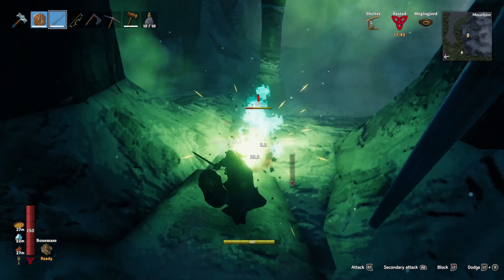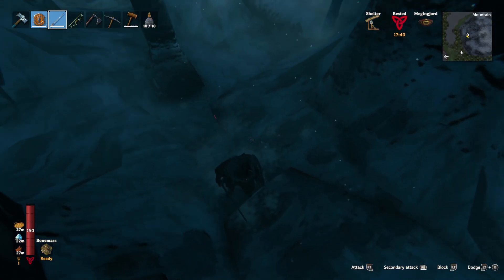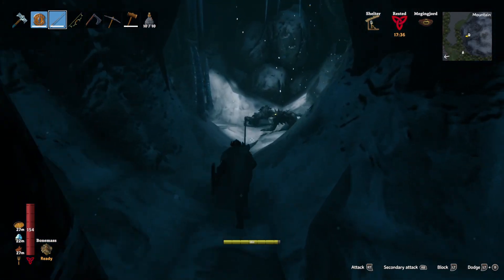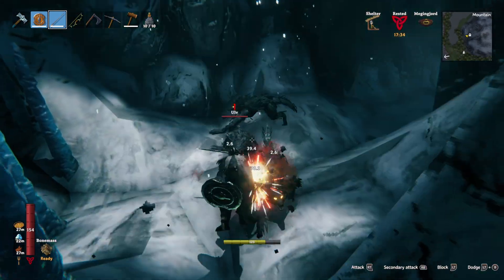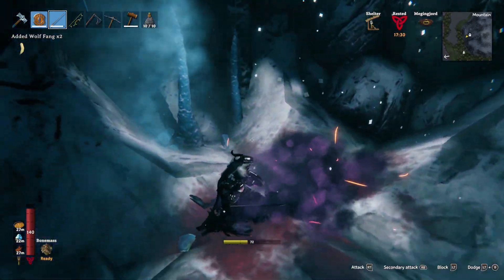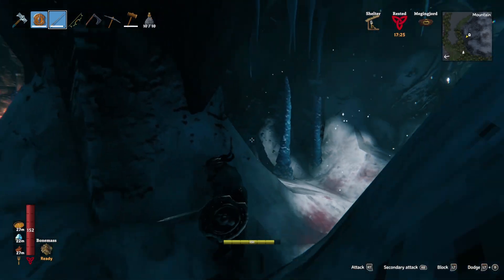This thing is creepy. It definitely hits harder than a wolf but it's pretty much as easy to kill as a wolf. Just make sure you're blocking and parrying — nice and easy. You can dodge out of the way as well, but usually you'll encounter them all lying on the ground, and they'll all get up and attack when you get close enough. They drop things like wolf fangs.